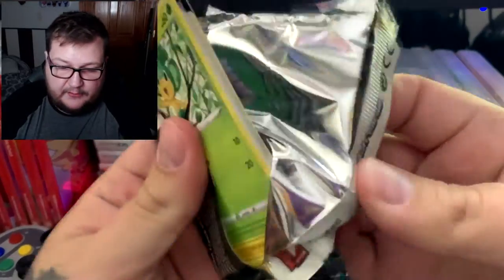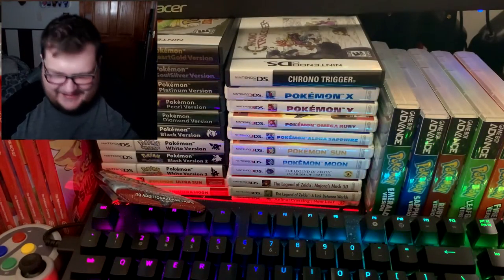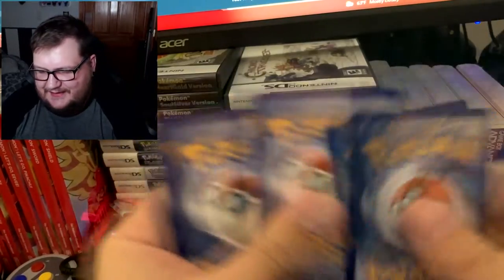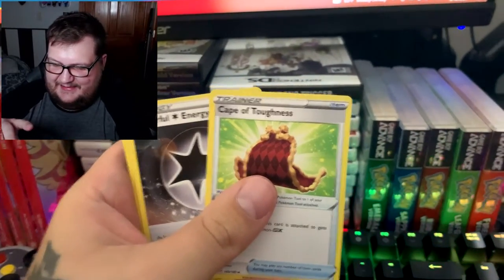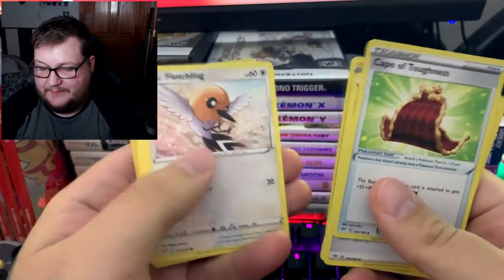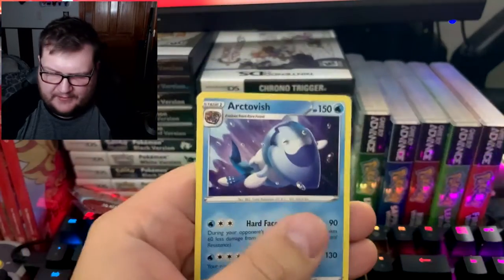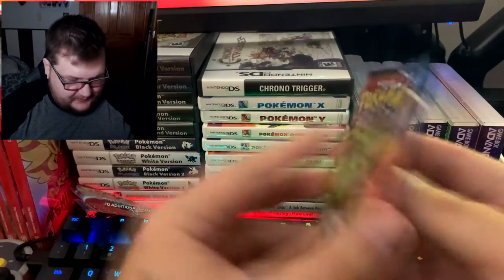Let's move over to Darkness Ablaze — I have had really good luck with Darkness Ablaze, probably not this time though. We got Cape of Toughness, Powerful Energy, Solrock, Sage, Electorate, Fletchling, Mr. Mime, Torchic, Parasect, and Arctovish. Bummer, major bummer.